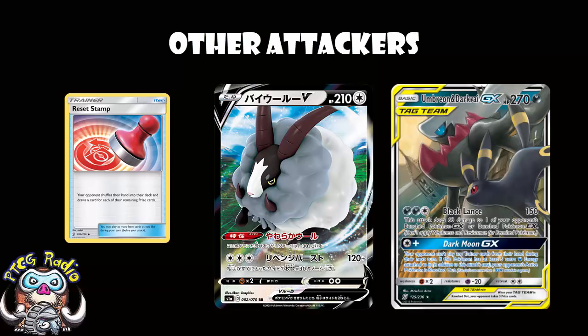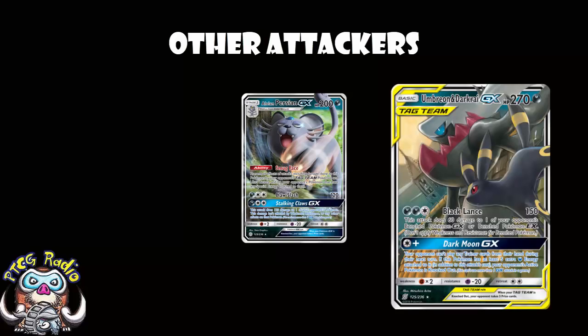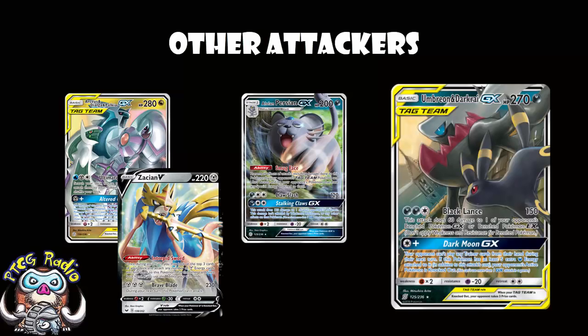Except for Alolan Persian GX. We're actually playing a 1-1 line of Alolan Persian GX here, because you need to have a basic and be able to actually evolve. Alolan Persian GX has a really nice ability that prevents all effects of attacks, including damage, done to this Pokémon by your opponent's tag team Pokémon, their Ultra Beasts, and your opponent's Pokémon that have any special energy attached to them. A lot of the time, if you're against an ADP deck — oh look, I'm immune to ADP — yeah, but then they can start attacking with Zacian. So it's not always going to work against every deck, but it is going to work against a bunch of decks, and that's pretty gosh darn nice.